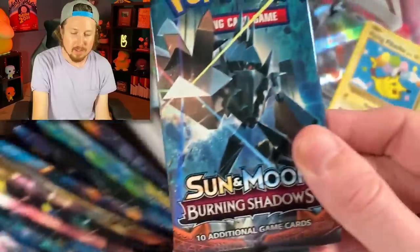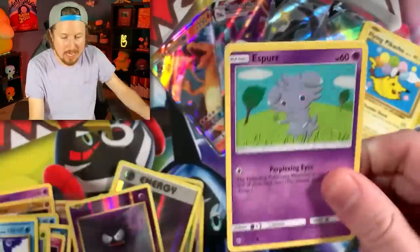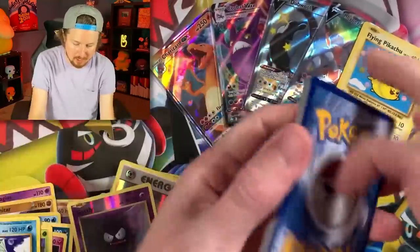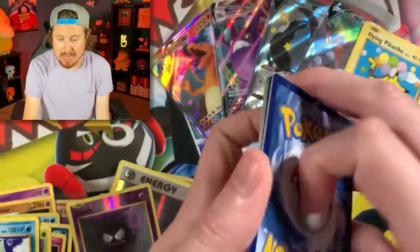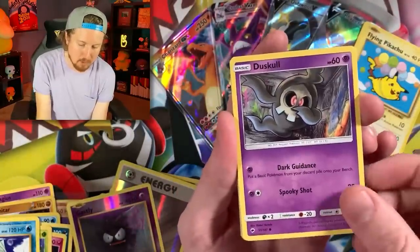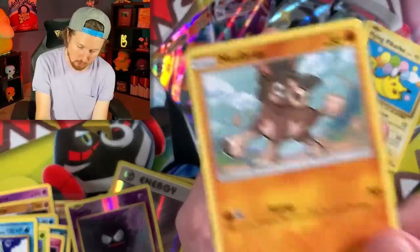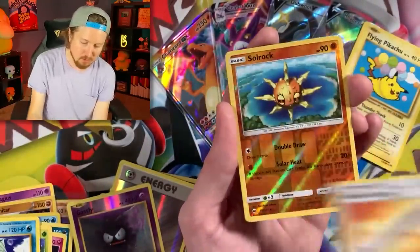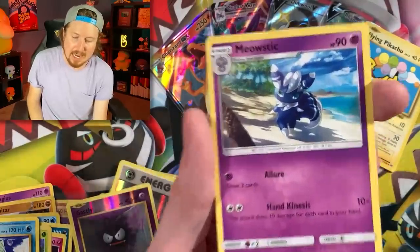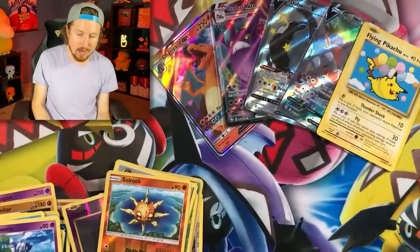Let's go with Burning Shadows. We have not pulled a holo rare from Burning Shadows, so this might be our opportunity. We got Duskull doing a dance, Mudbray also doing a dance, Energy, Soul Rock, Wishful Baton, Soul Rock again, and a Meowstic enjoying its best life. Being itself.